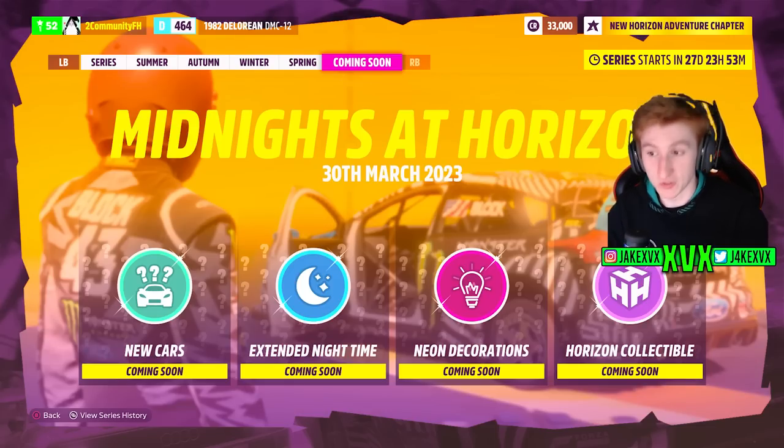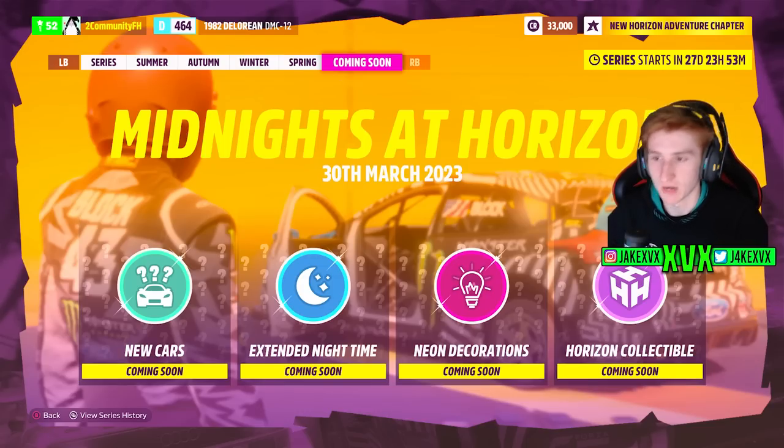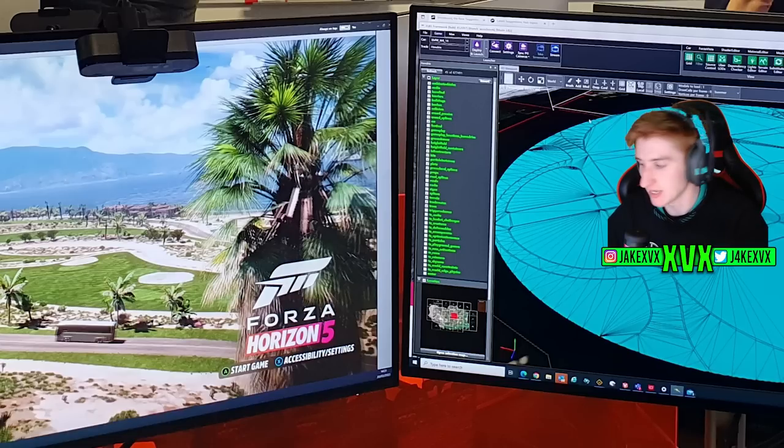We already know the next update coming is Midnight at Horizon series 19, so we're going to use that as a reference to figure out what's coming. Starting with the monitors — the left-hand monitor doesn't really have anything at all. It seems to be the splash loading screen for the Horizon 5 game. There's a bus in it. Some people are saying the bus might be related to something, but I don't think it is.